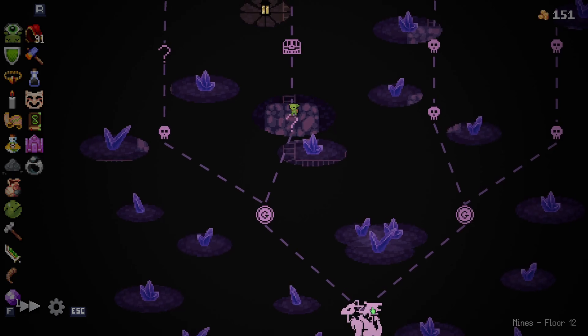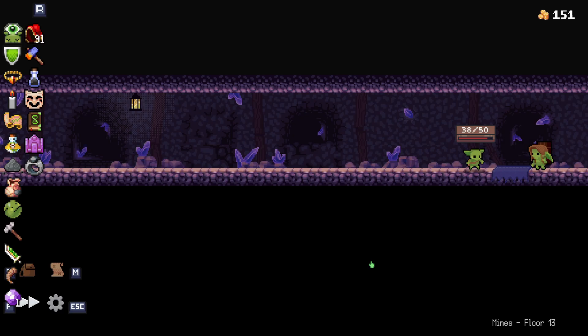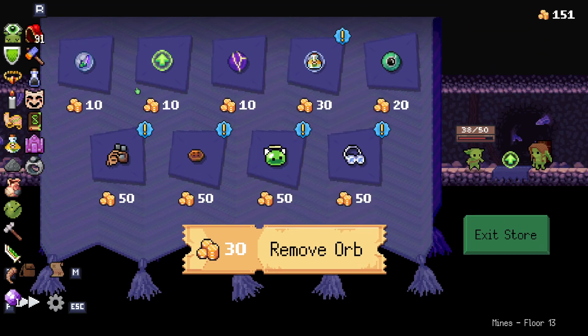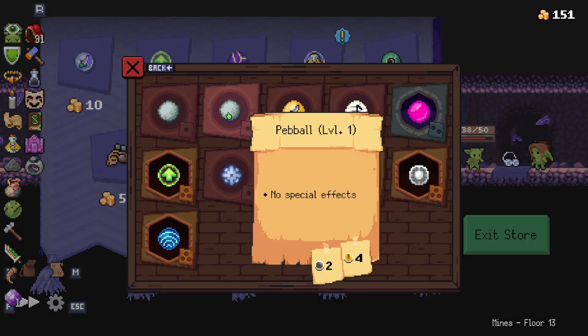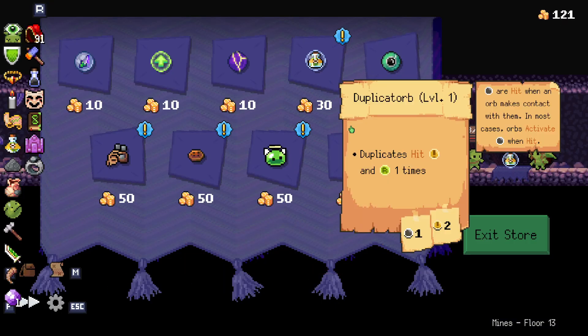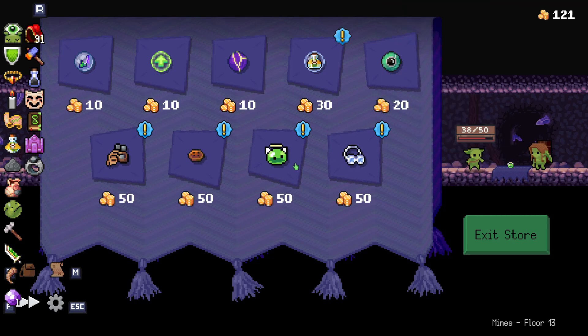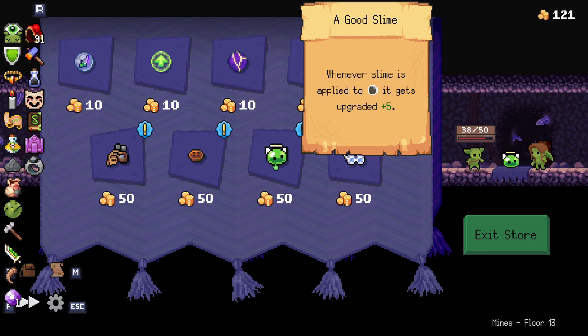I'm going to run. I'll go next time, but I want to try to beat this boss without dying. Remove an orb. It won't let me remove more than one — that stings. Whenever pegs are refreshed, they're upgraded by one. Whenever slime is applied to it.